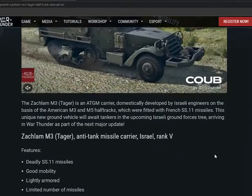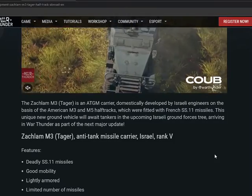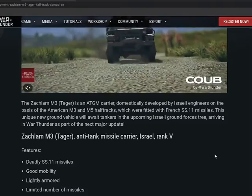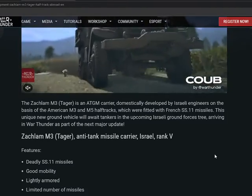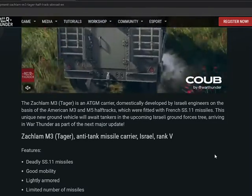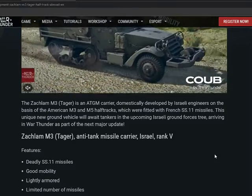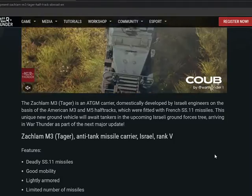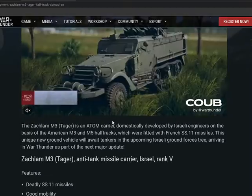Let's read through here. The Zekyllum M3 Tiger is an ATGM carrier domestically developed by Israeli engineers on the basis of the American M3 and M5 half-trucks, which were fitted with French SS11 missiles. This unique new ground vehicle will await tankers in the upcoming Israeli ground force tree arriving in War Thunder as part of the next major update.